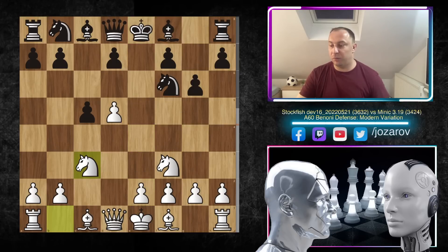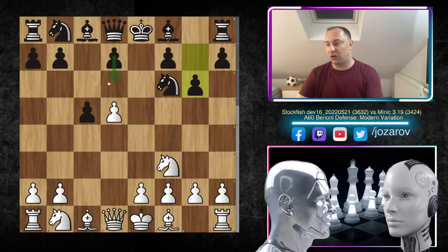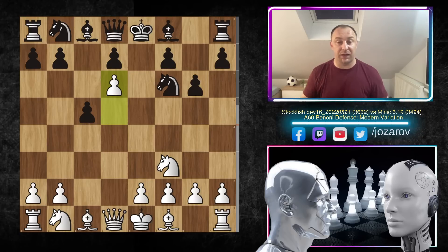Black is hoping to reach the Benoni structure without playing d6, gaining an extra tempo. But this is not working because you have to play d6, and Stockfish shows us why — Stockfish played d6 immediately. This is the actual theoretical novelty, because this position has never been played in chess history. The moves played at top grandmaster level were e4, with an e-file attack by the queen.